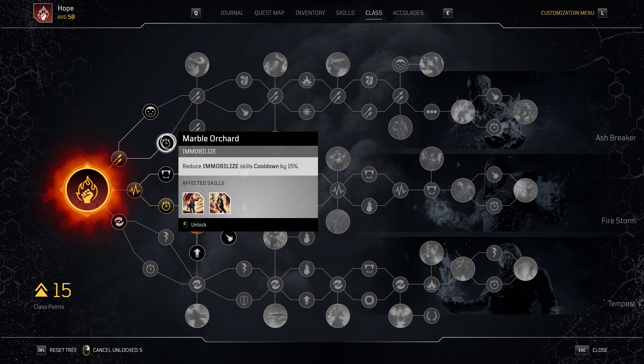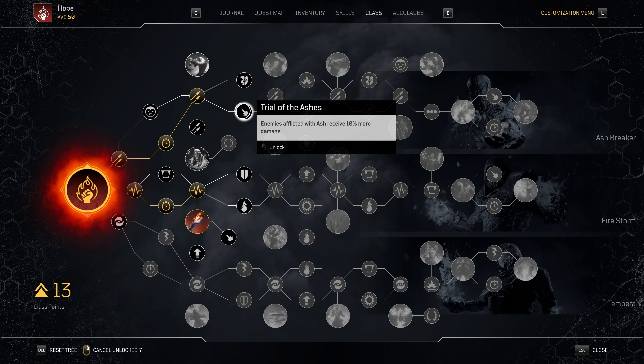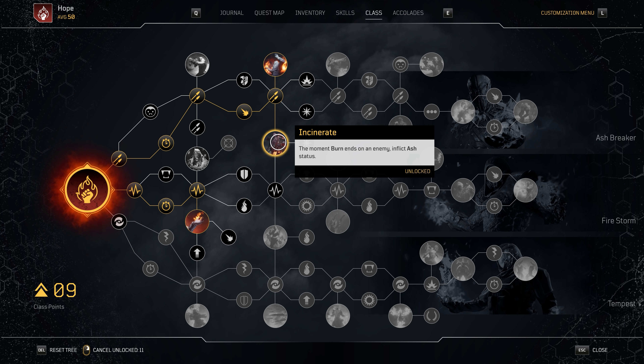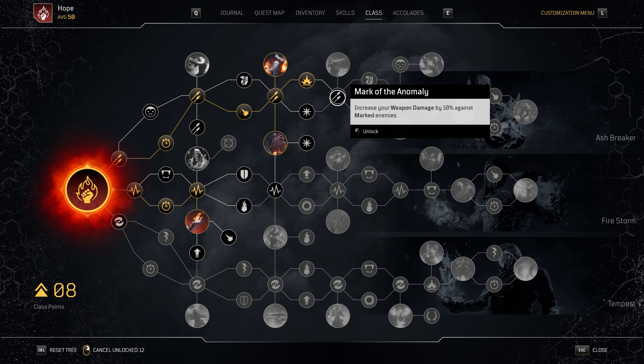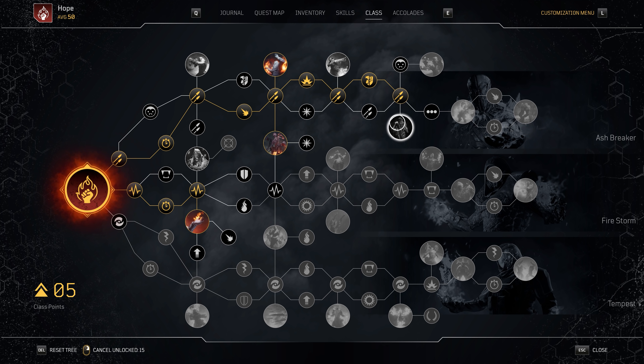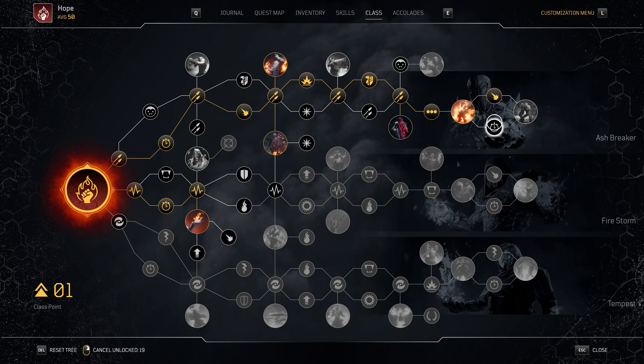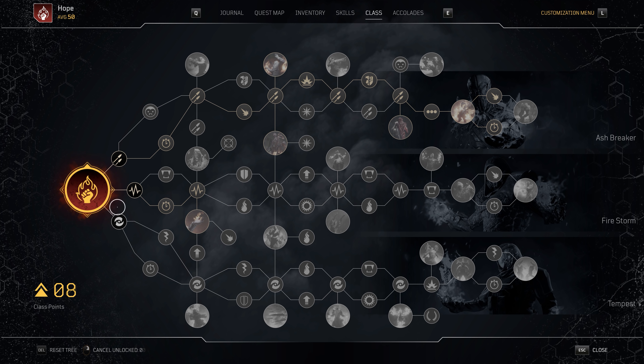Then begin spending points in the top Ash Breaker tree. Take both Hot Situation and Incinerate for the extra anomaly power and extra ash affliction. Keep moving out the tree until you reach the Ashes to Ashes major node, which inflicts Vulnerable — a damage multiplier — on any targets afflicted with ash. The final major node is Hurt Twice as Long, which increases damage versus elites and reduces their damage versus us. Spend your last two points toward the end of the tree but you will not be unlocking the master node Burning Situation.